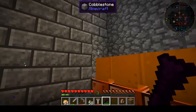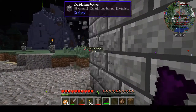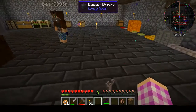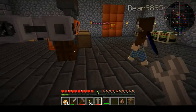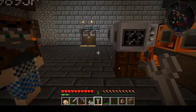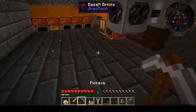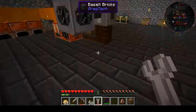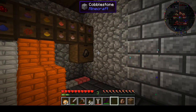There you go — you now have water in your ore washer. If you take your wrench and use it on this, that is your output, so items will automatically come out there and go into whatever storage you put here. You can do the same thing for your centrifuge. We're probably going to move the door over to about where this wall is so it's in the center, so don't worry about it being right in front.